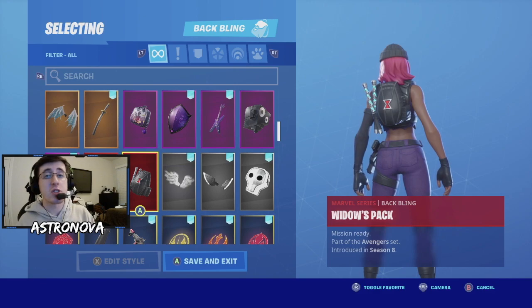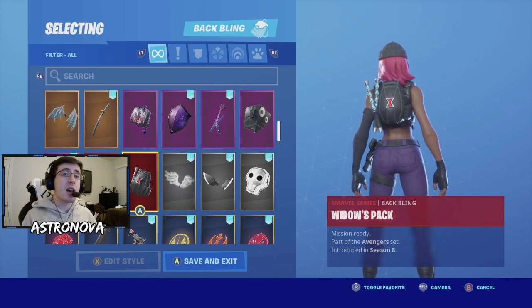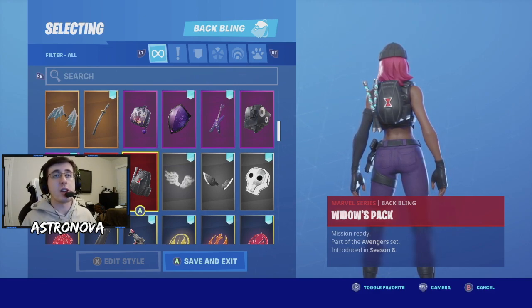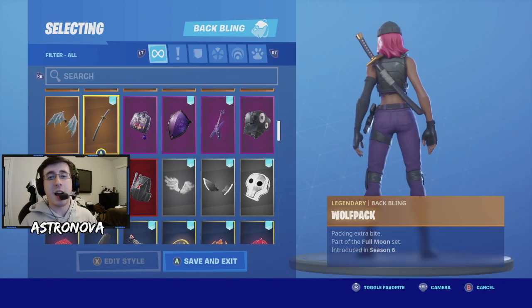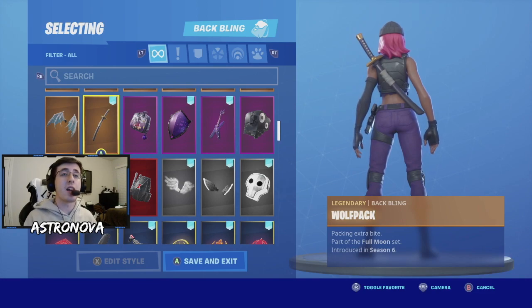For our next combo we have the back bling as Widow's Pack. Widow's Pack was introduced in Season 8 when Fortnite did a crossover event with the Avengers for Avengers: Endgame. This back bling looks very unique — I like the electro sticks on the side and the Black Widow logo on the back.